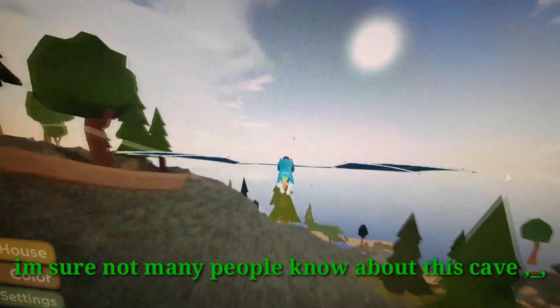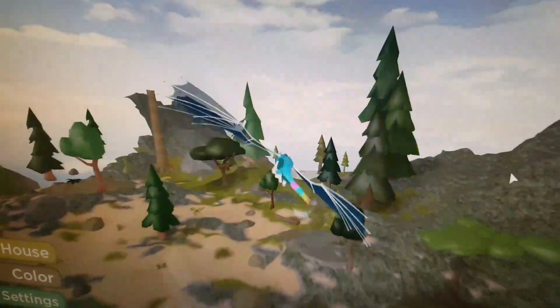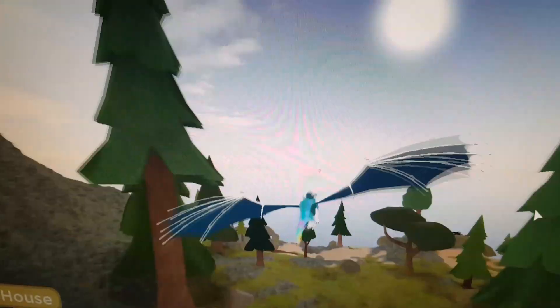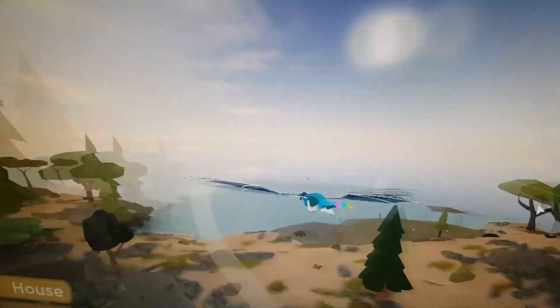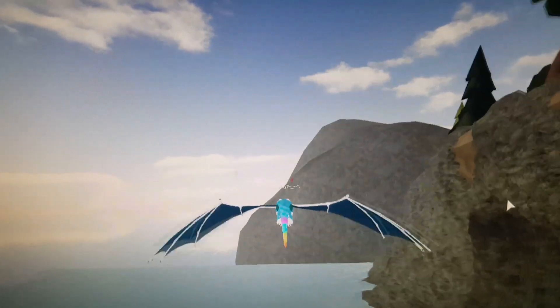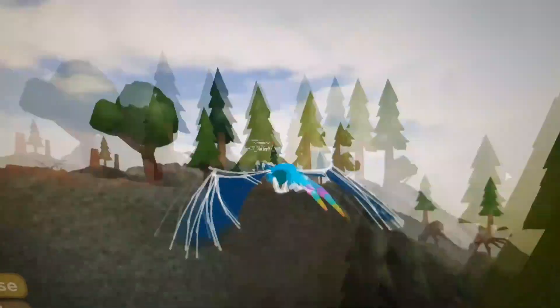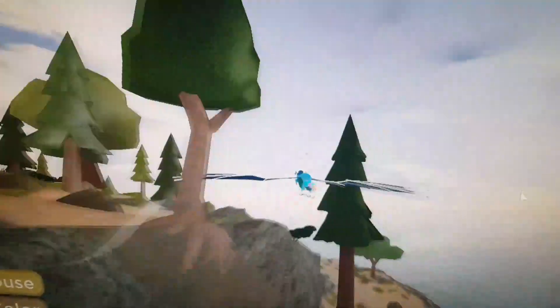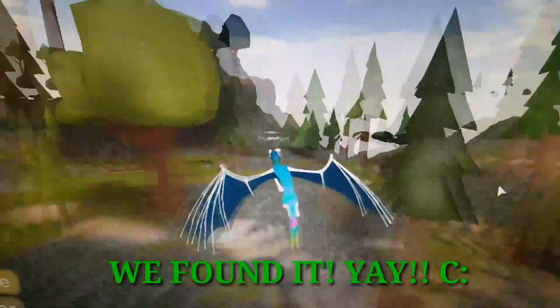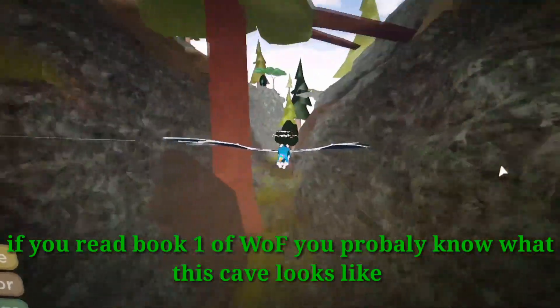If you've read book one of these, you surely know what the Dragon Knight of Destiny cave is. Somewhere around here there's a ravine where you can go in and there's like a secret cave. Some people know about this cave, some people don't. If you've read book one, you probably know where this is.